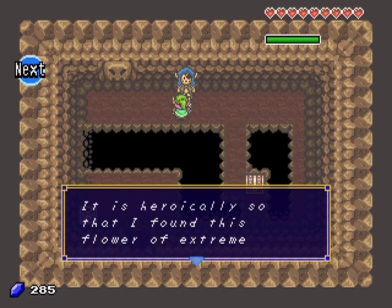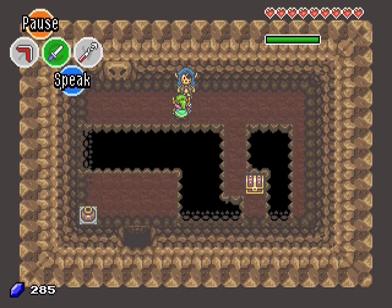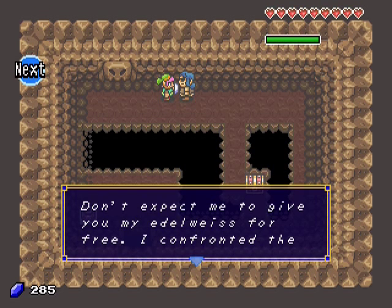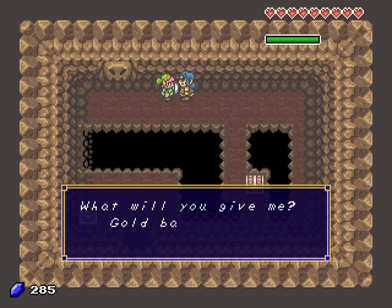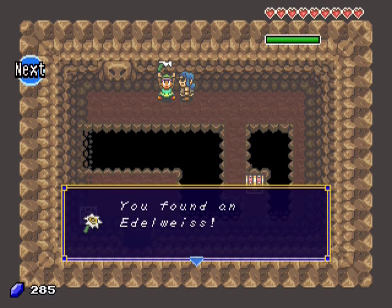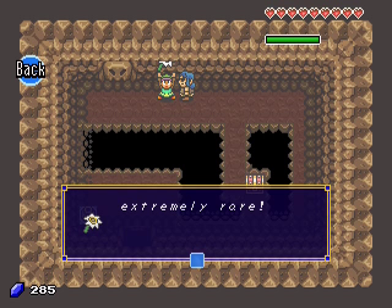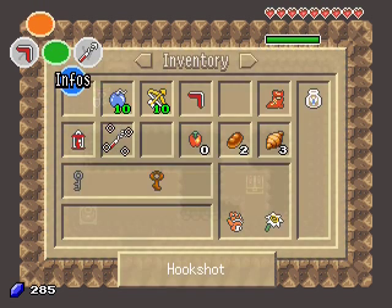He found this flower of extreme value — an Edelweiss. Give it to me. Don't expect me to give you my Edelweiss for free — I confronted the dangers of Mount Terror. If you don't have anything of value to give me, then run along. You can try to give him an apple pie, a croissant, or anything, but the only thing he wants is your gold. You have gold bars? Deal! Take your stupid flower! You found an Edelweiss — this pretty flower from Hyrule's mountains is extremely rare. And he goes away. We won't see him for a while. So we have the flower.